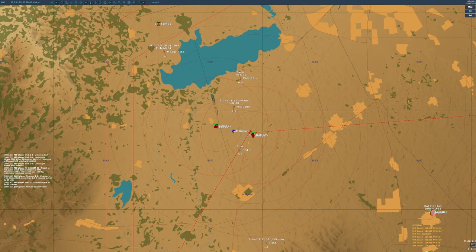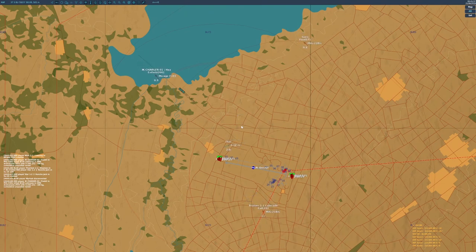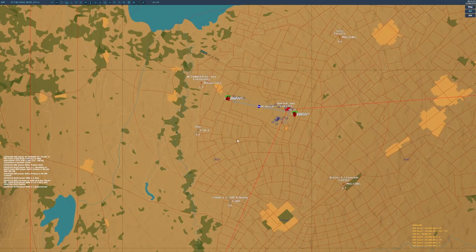The final task a GCI is responsible for — and by far the hardest — is to fully coordinate the battlefield. As a GCI you shouldn't simply be giving nearest bogey-dope threats; you should be trying to split up your forces so that everyone is being utilised to the best of their abilities. This avoids things like having five players chasing down the same lone target while an enemy strike operation goes in completely uncontested a little further along the front. By coordinating your team, you can make your team punch far above its weight and change the tide of a campaign.